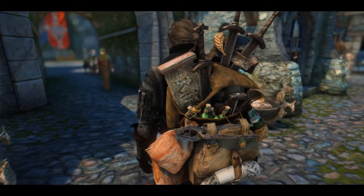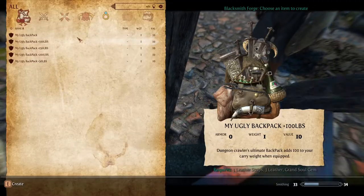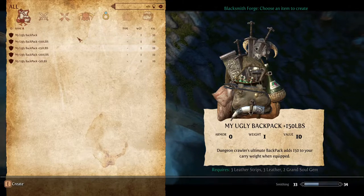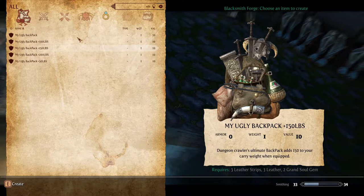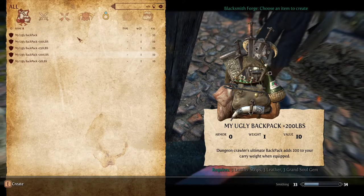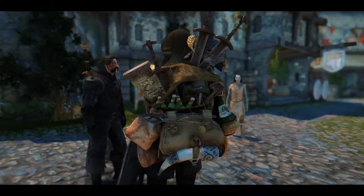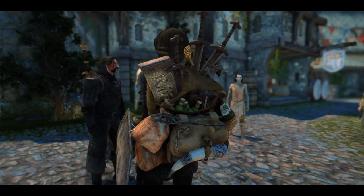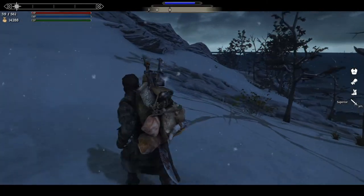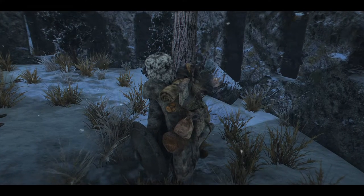It's a lot of fun and really complements the playstyle of picking up every single thing you come across. The backpack can be crafted for just a leather strip and a piece of leather, however the basic version has no improved carry weight modifier. The next tier needs 3 leather strips and 3 leather, granting a respectable 50 bonus carry weight. The next also requires a grand soul gem, going all the way up to 200 bonus carry weight. I love putting this backpack on Lydia as I always load her up with my junk, which is very amusing to me.